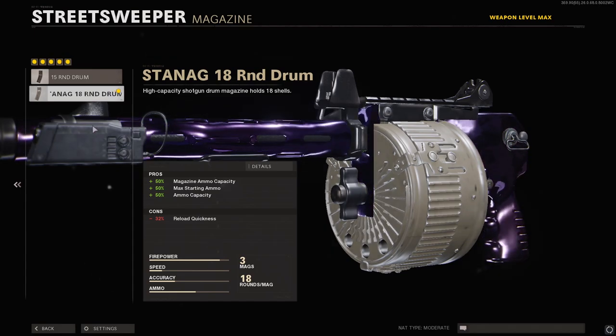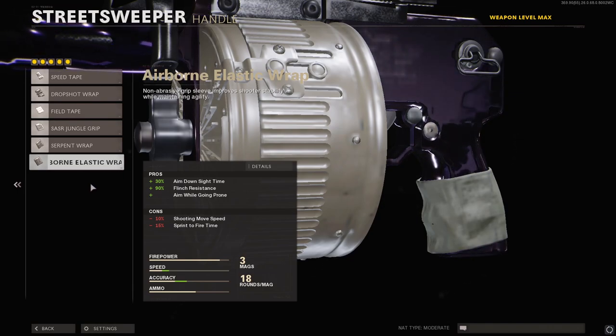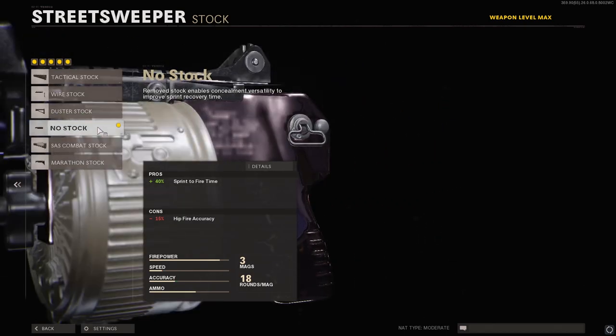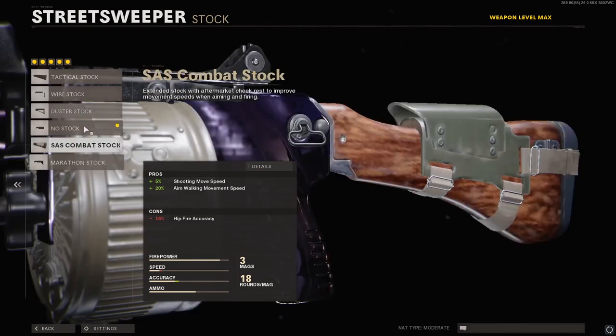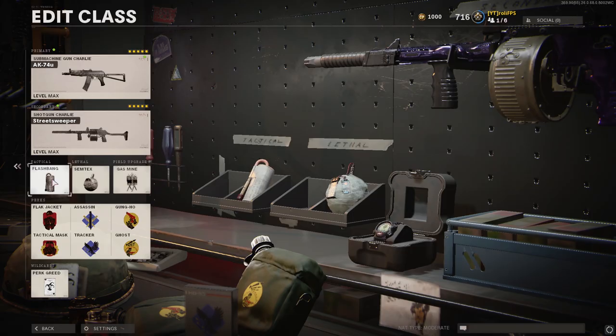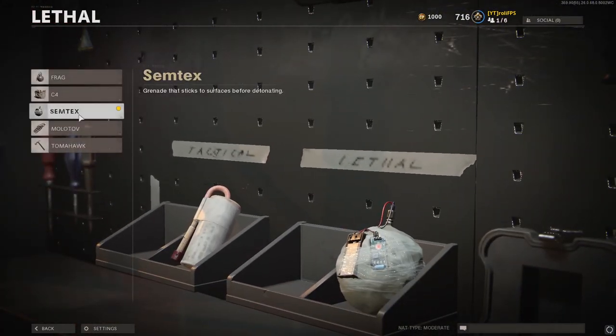For magazine, I use the biggest magazine because you don't want to be waiting a long time for your shotgun to reload. I don't use any handle attachments because you really don't need aim-down-sight speed with the Gung-Ho strategy. For stock, I use no stock, which gives more sprint-to-fire speed if you're not holding a semtex. For lethal, I use the Semtex — because if you're holding a frag it'll eventually explode, but you can hold a Semtex as long as you want without it going off. Molotov also works well.